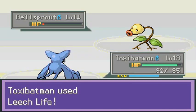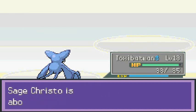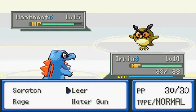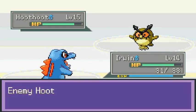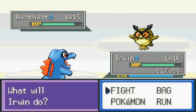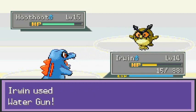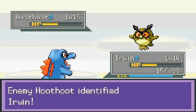Let's go with Leech Life — take that life away! Bellsprout defeated! Toxie Batman you've done your job. He's coming out with Hoothoot — back to Erwin. Let's use Leer to lower this guy's defense. Of course he uses Growl, but Water Gun is a special attack so it's all good. Three Leers for the win!